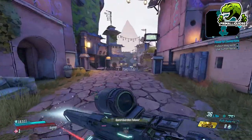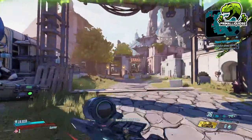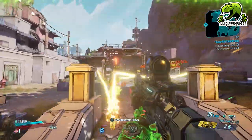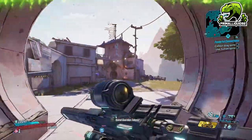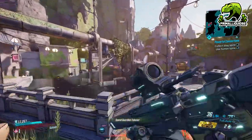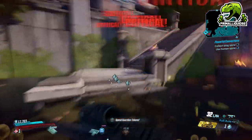Obviously I'm playing as Moze so I get critical hits with it, but imagine playing as someone like Zane where your sentinel is dropping one of these every 10 seconds, or using it with the Digi-Clone. This will just obliterate massive amounts of enemies very quickly. It's also really really good against bosses.